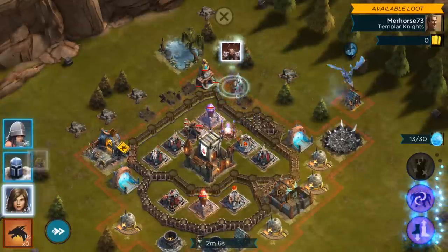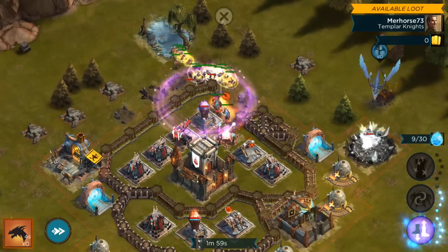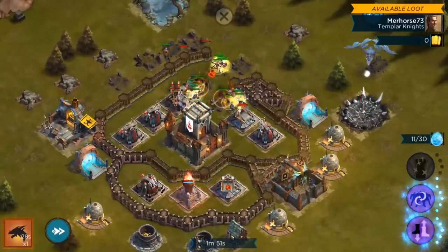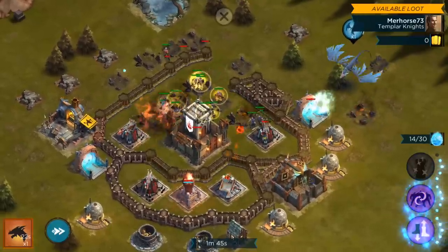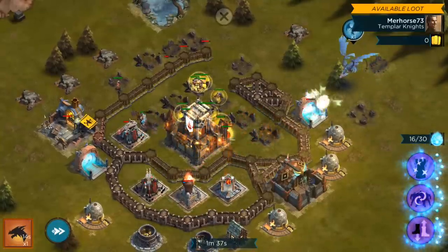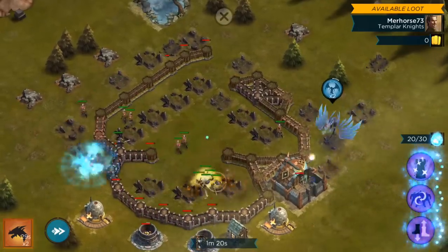We'll just grab a few buildings here, drag over here, and head straight in. Boom — we'll go ahead and slow that down, speed those up. Everything going down again. We'll try to do the second ability — watch for troops that are about to go down. Paladins are doing a pretty good job of keeping everything up right now. We'll just drop that there.